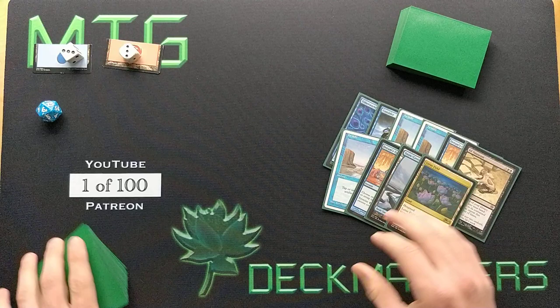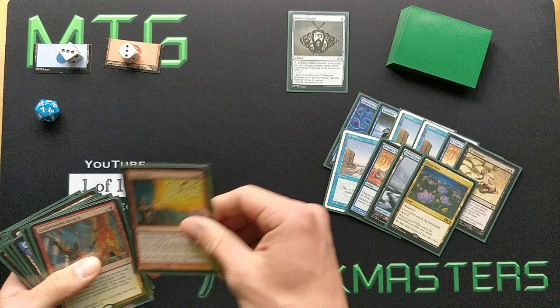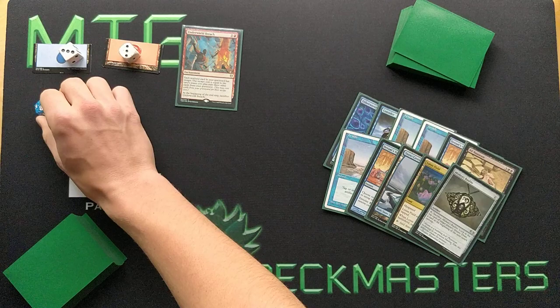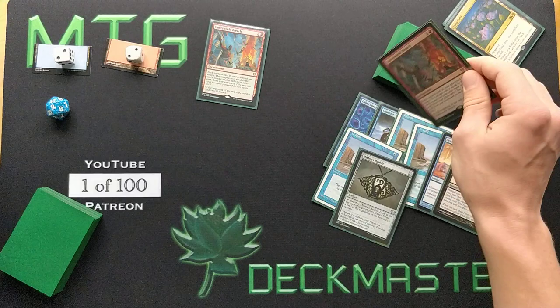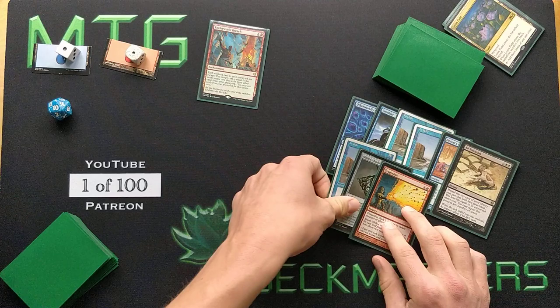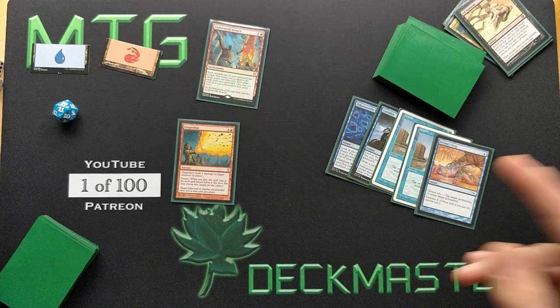Now we let the trigger resolve — Lotus Field and Snow-Covered Island are sacrificed and die. Now we're able to cast sorcery-speed spells. We play Mishra's Bauble, Storm 7. We sacrifice the Bauble to look at our top card — Underworld Breach. We cast Underworld Breach, Storm 8, leaving 2 blue and 2 red floating. We exile 3 cards to escape Mishra's Bauble from the graveyard, Storm 9. We sacrifice the Bauble again, look at our top card. Then we cast Grapeshot — Storm 10 — opponent takes 10. We exile 3 more cards to escape the Grapeshot, Storm 11 — opponent takes 11. That's 21 damage total on turn 2.